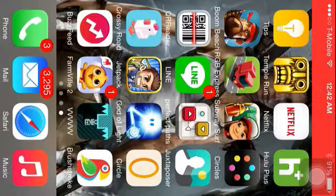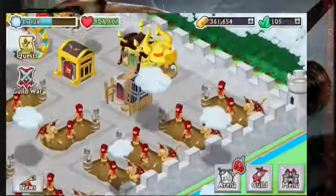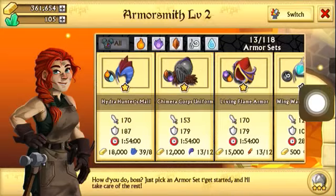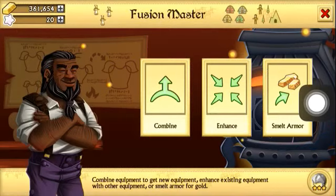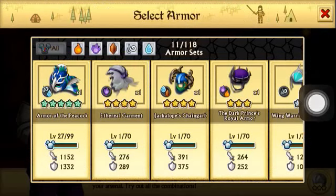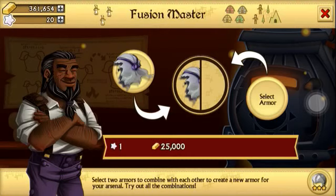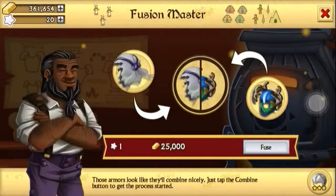Hey guys, Nightsharkensweekly here, and today I'm going to be combining two legendary armors. The armors I'm going to be combining — let's take a look here — we're going to be combining Ethereal Garment with Jackalope's Chain Garb, and I did get the Jackalope's Chain Garb from the heroic mode.